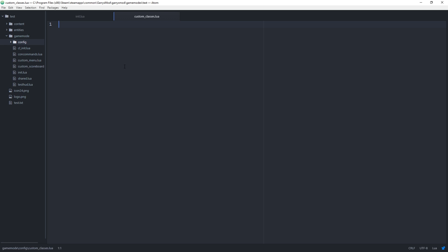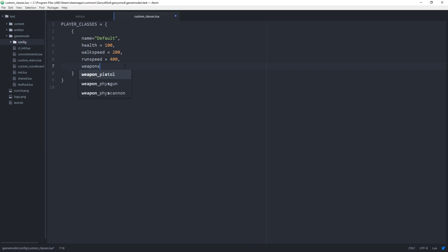We are going to name our table player_classes and set this equal to opening and closing curly braces. Within here, we want to create another table that will contain all of the values for this class. We will have a couple variables: the name, which we'll set to 'default class'; a health value of 100; a walk speed of 200; a run speed of 400; a weapons table; and the model, which we will set to models/player/group01/male_01.mdl.